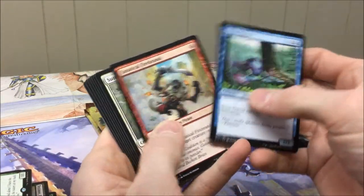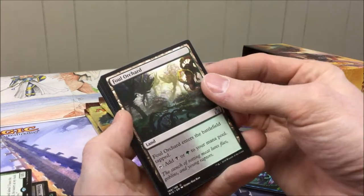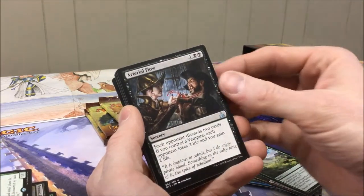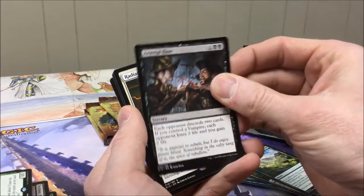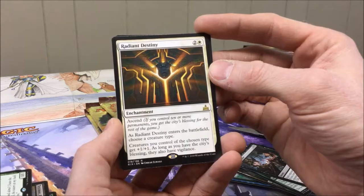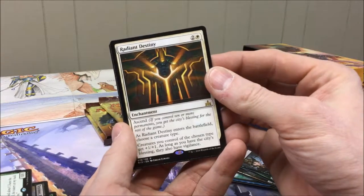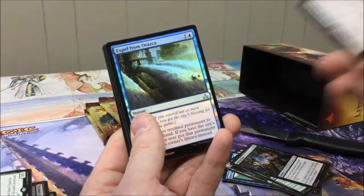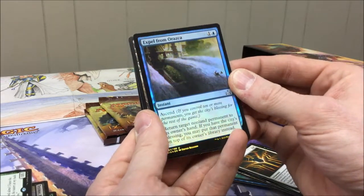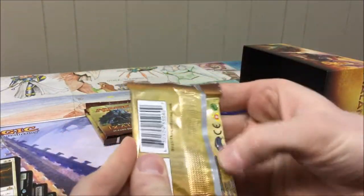So we've got three more packs after this one. Lots of commons — we've seen them all before. Let's get those uncommons though: Foul Orchard — again cool art, I gotta take more time to appreciate that — Thunderherd Migration, Arterial Flow — I just love the name of that one. And the rare is Radiant Destiny, which has Ascend. It costs two generic and one white. As Radiant Destiny enters the battlefield, you choose a creature type; creatures you control of the chosen type get +1/+1, and as long as you have the city's blessing they also have vigilance. Interesting tribal synergy — I may have to add that to my dinosaur deck. Here's a foil Expel from Orazca — our first non-land foil, pretty nice. Forest and a vampire token. Awesome.